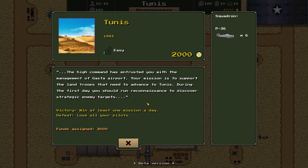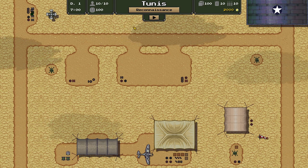We're out in the desert and we have a message from high command. We're at Gaspar Airport and our mission is to support the land troops advancing to Tunis. During the first day we should bring reconnaissance to discover strategic enemy targets. To get a victory we need to win at least one mission a day. If we lose all our pilots, that results in defeat. We've got 2,000 coins and six planes, so let's see what we do. Time is passing and we need to do some recon — it's seven in the morning.